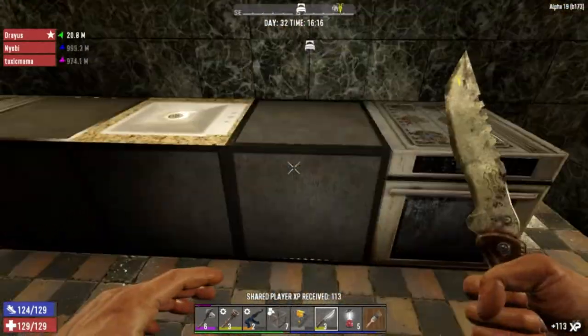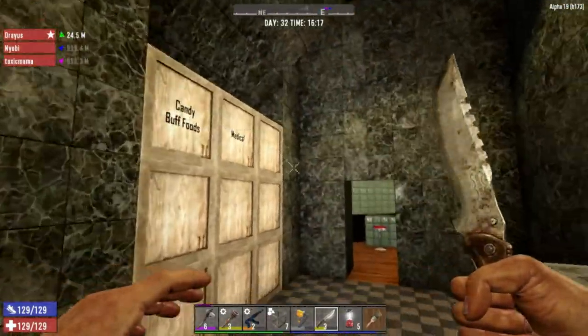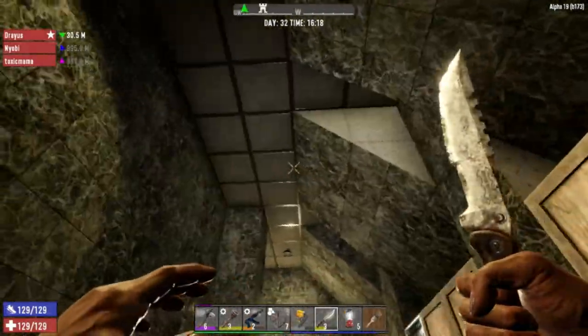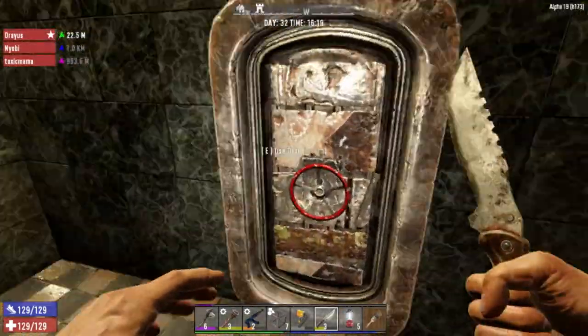And then this is the kitchen — better stoves and ovens, a sink, cooking stuff, all sorts of things. This is really nice, I'm very proud of the way this looks. Let me know in the comments what you guys think of it.